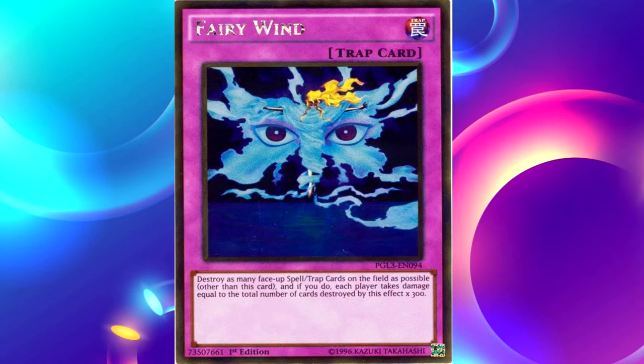Fun fact: this is one of the earliest cards in the game that was spell and trap removal for face-up cards. This was one of the first, earliest cards we had that could really get rid of face-up floodgates. This is a really good card to get. It's not going expensive right now, so definitely pick it up.